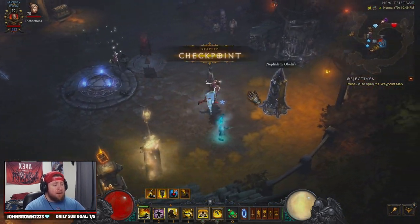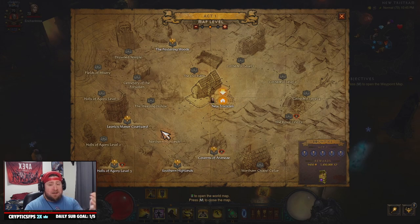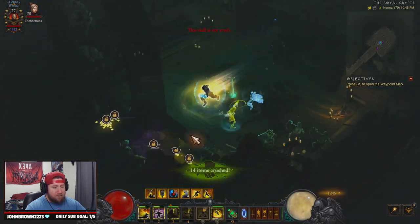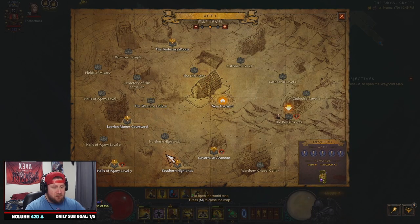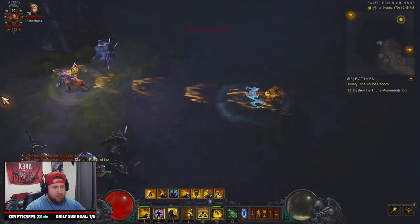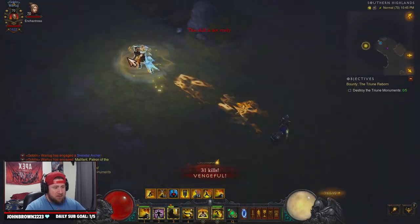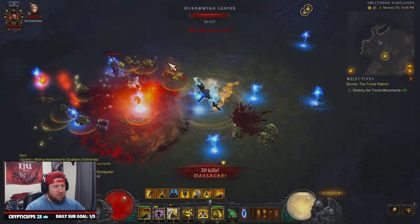Now I'll show you a quick route I do for rainbow goblin hunting. First is Royal Crypts — look how fast this is, you have everything up, just dash and they can't stop you. Then Southern Highlands, we're looking for the Cave of the Moon Clan. You got everything up, spirit going — you just dash around the whole area. The build is insanely fast; just make sure you're hitting monsters so you get your spirit back.